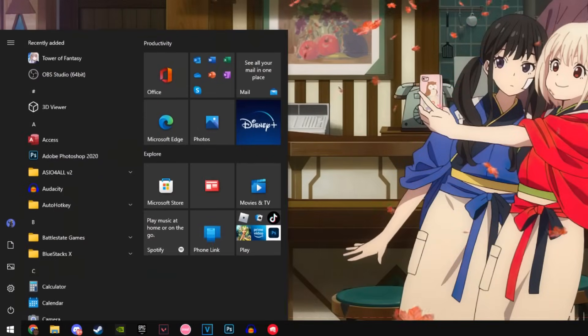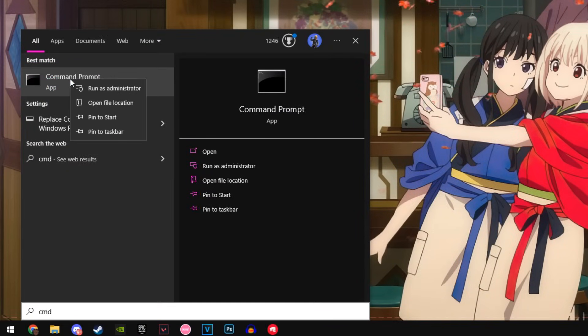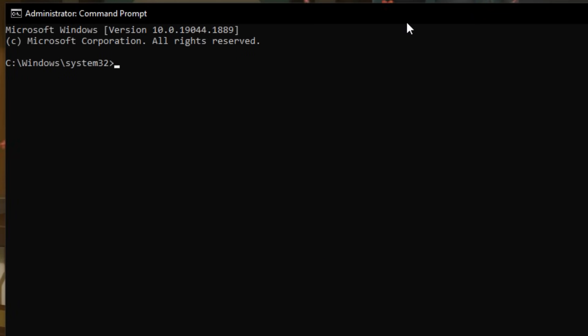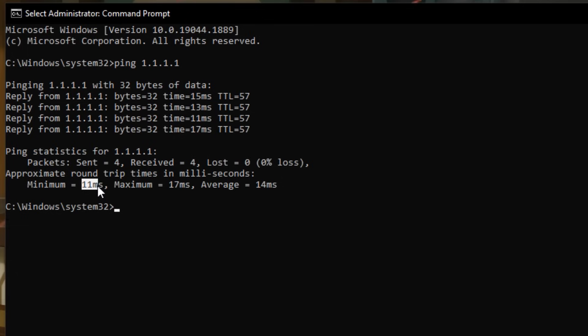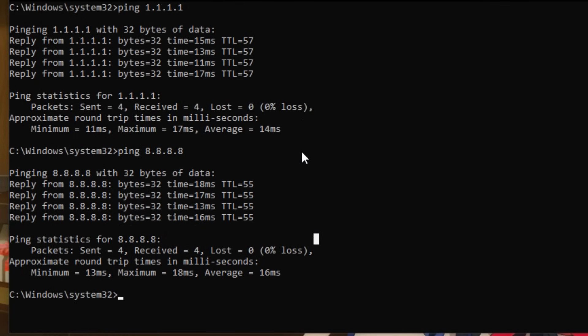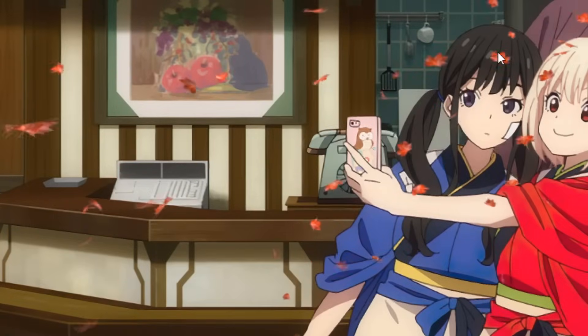The first method you want to do is type 'cmd' in your search bar, then right-click on Command Prompt and run as administrator. After your command prompt opens up, type 'ping 1.1.1.1'. This will display a minimum, maximum, and average ping for this DNS. Next, type 'ping 8.8.8.8' — again, this will give you another minimum, maximum, and average ping for this DNS. Compare the ping from 1.1.1.1 to 8.8.8.8, and find whichever one has the lower ping and then follow along with me.